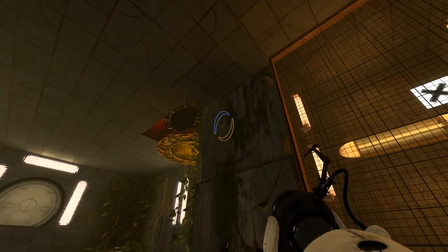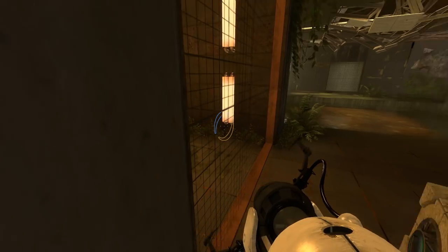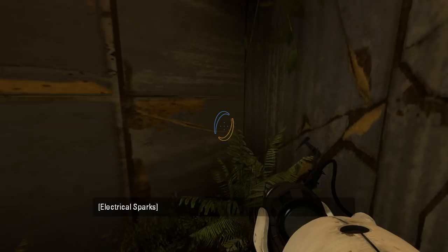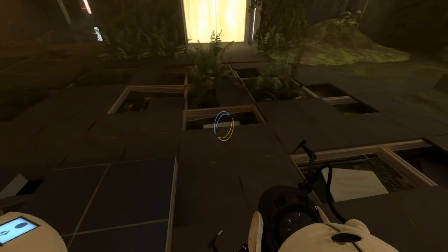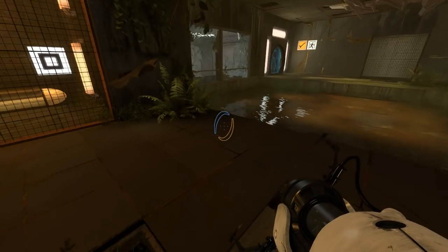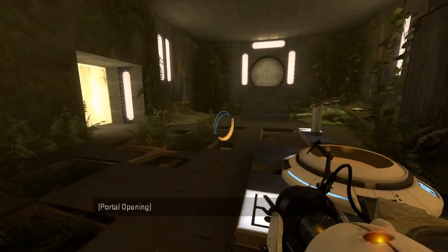I'm sure people in the comments will be more adept than me at explaining exactly what is strange about this. This kind of reminds me of Medusa Glare by HMW, the way the lighting is. Is there a radio somewhere? Yeah, there's a radio somewhere in here — or behind this wall, or underneath us, or in there. That's probably where the radio is.